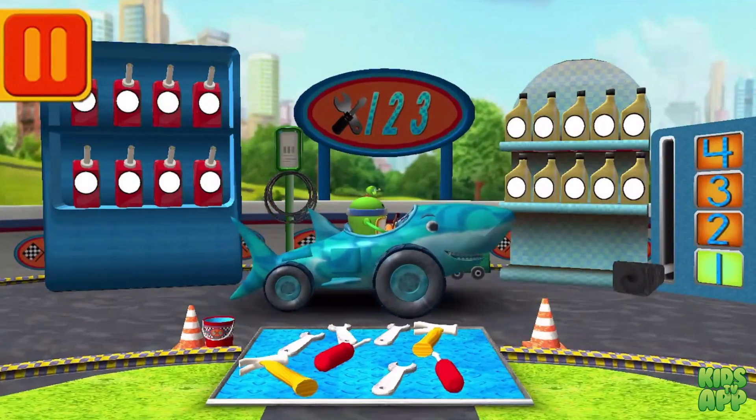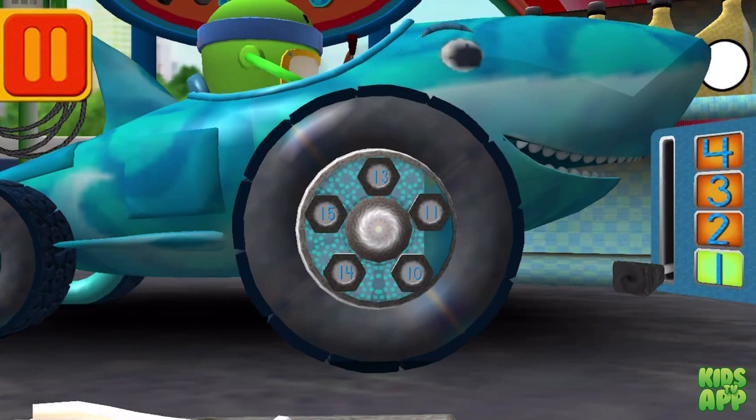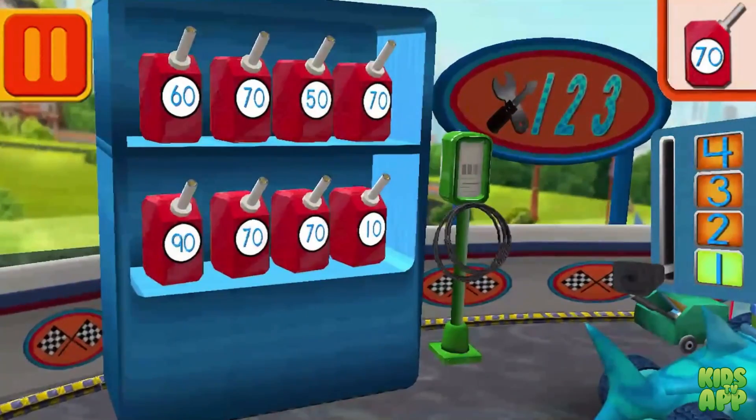This is where we take care of our cars so we can get back to the track! We need a big lug nut. Tap on the lug nut that has the largest number. Good. Next. We need gas cans with the number 70. Find the cans with the number 70 and drag them to your car.